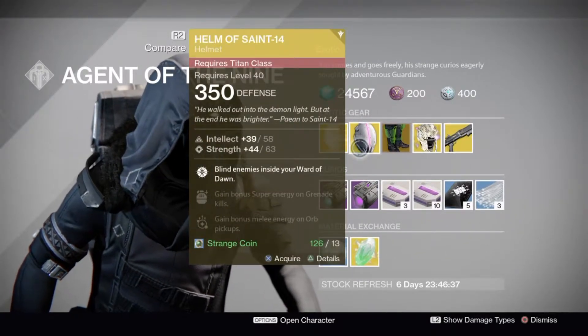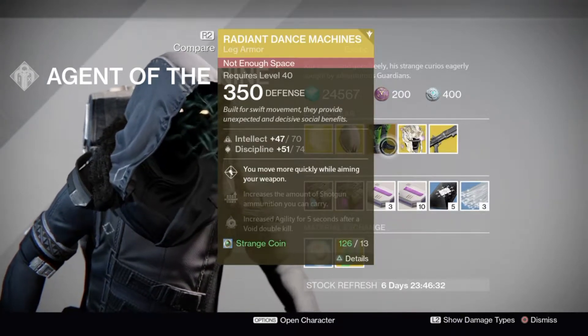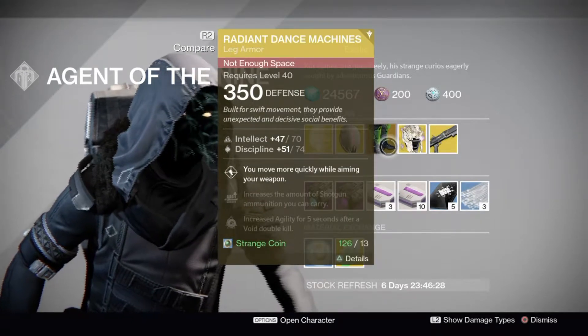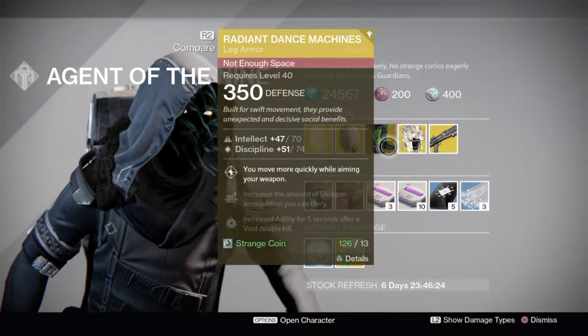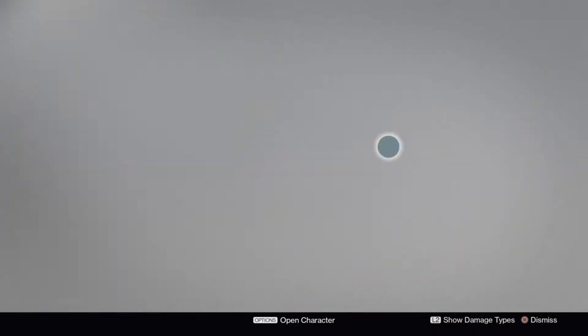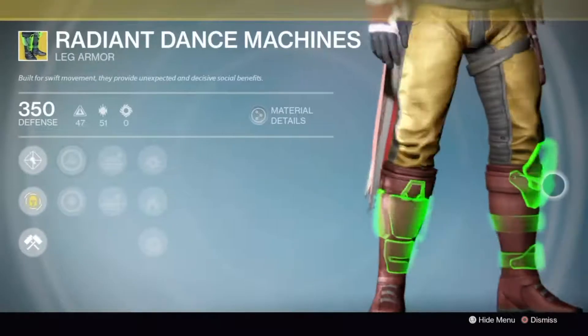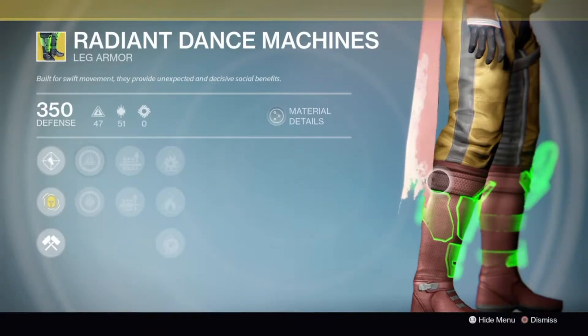Then we have the Radiant Dance Machines — you move more quickly while aiming your weapon, so it's basically like having a mida perk equipped on any weapon. I never really use these that much; I've picked them up a couple of times for collector's sake. They look really good — it's like freaking Green Lantern on your legs, so it's pretty cool.